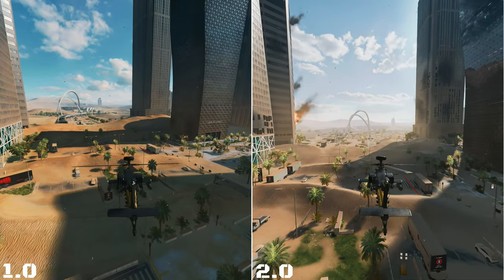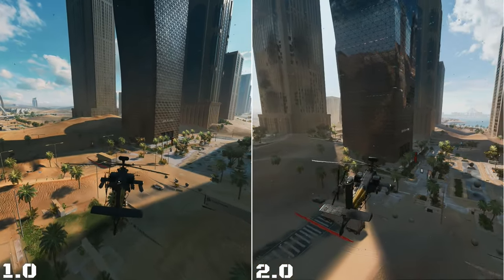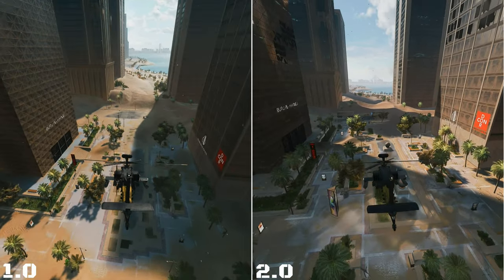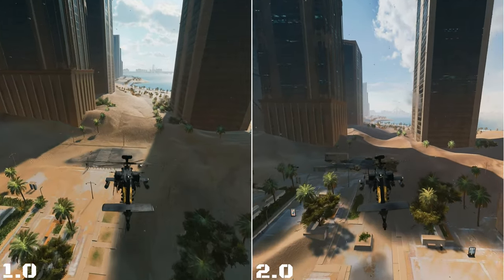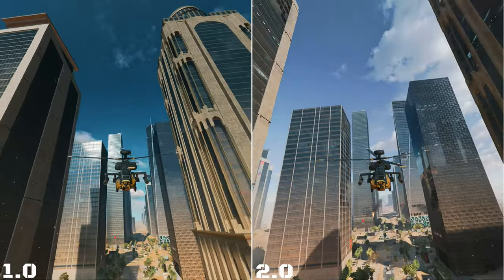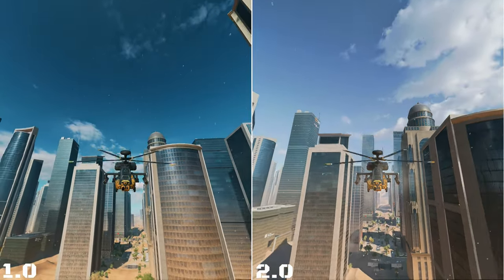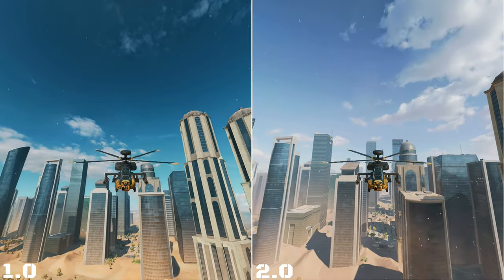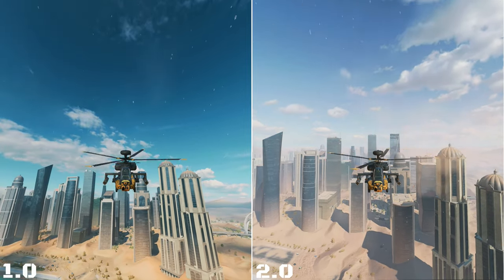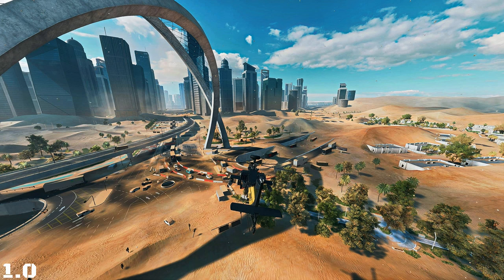Wow, look at the spacing difference between 1.0 and 2.0. 2.0 seems bigger even here — it looks much roomier. Did DICE move the buildings? This will give us a better look — definitely a major color difference in the sky and on the buildings. Let's look at some differences on the images.